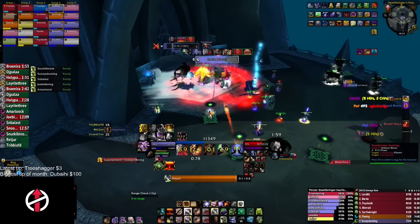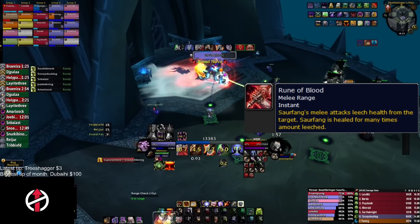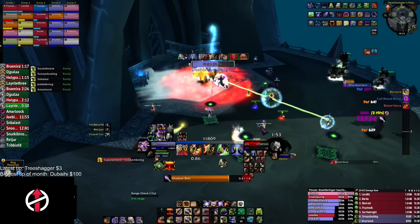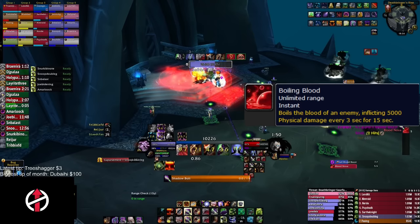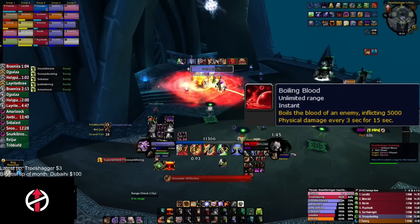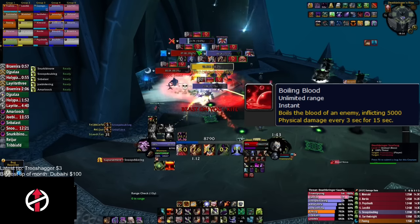Saurfang has a built-in tank swap mechanic via Rune of Blood. He casts it on the current tank, and the off-tank needs to taunt immediately. Rune of Blood makes Saurfang hit harder and generate more energy. About every 15 seconds, Saurfang casts Boiling Blood on three random non-tank targets, dealing physical damage over time and generating energy for Saurfang. We use Hand of Protection on targets with Boiling Blood rather than on Mark of Fallen Champion to slow Saurfang's energy regeneration.